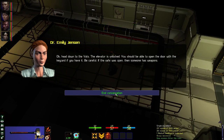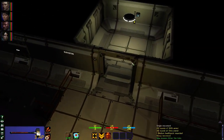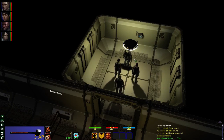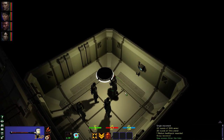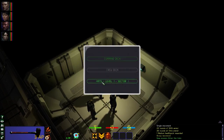Head down to the vats — the elevator is unlocked. You should be able to open the door with the keycard if you have it. Be careful: if the safe was open then someone has weapons — they most certainly do. Let's head into the elevators. Remember with the elevators you have to walk right in, otherwise it will say 'gather your party' like it does in Baldur's Gate. You must gather your group before leaving the area — just like Baldur's Gate said 'you must gather your party before you can proceed.' We want vats, level one.